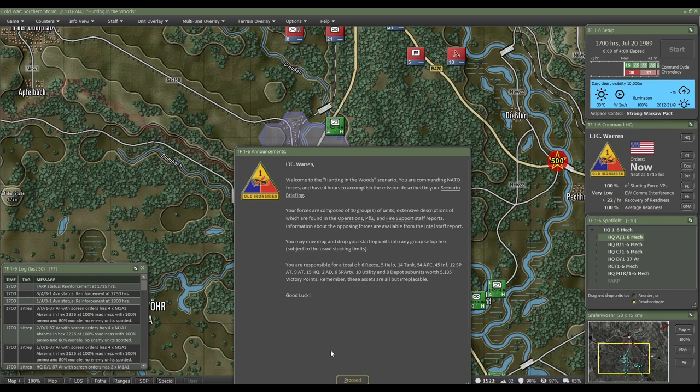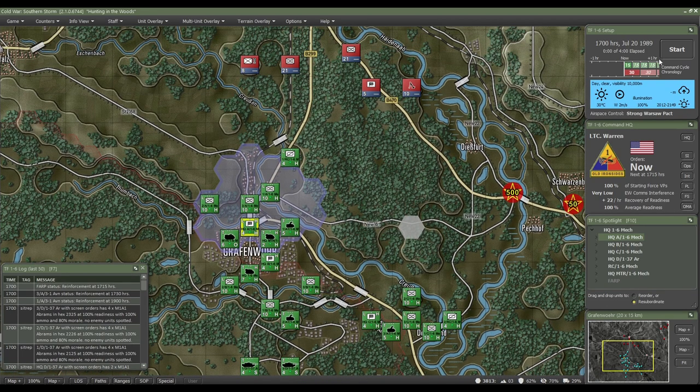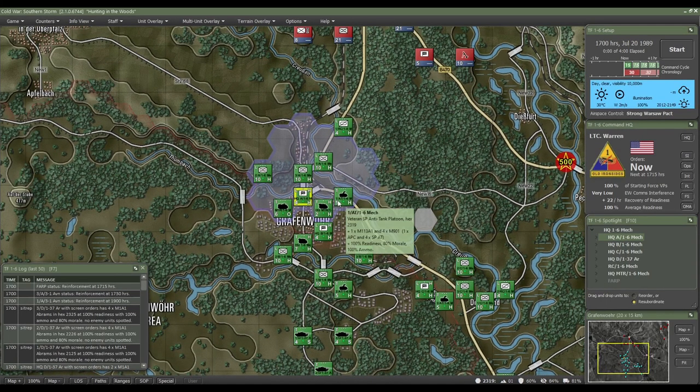This is the Hunting in the Woods scenario and it lasts four hours. This is very important because the way this game works is that on the right you have a timer, and you're focusing on the green part. Every time this amount of time passes, you will be able to give new orders. Notice that this currently shows 15 — this might change in future turns, so pay attention to that because it's going to be important.